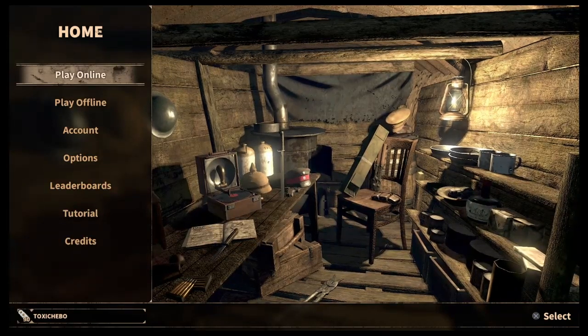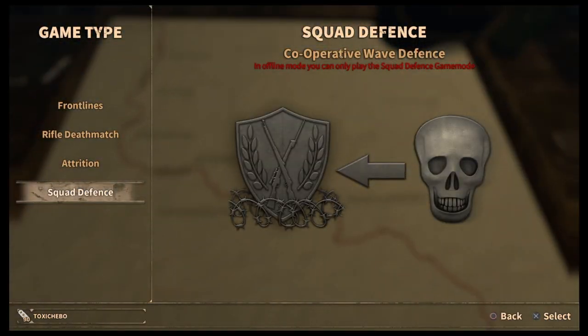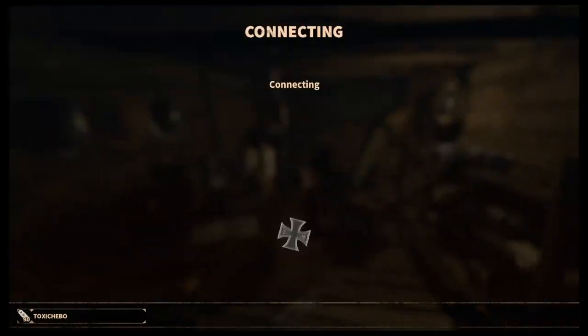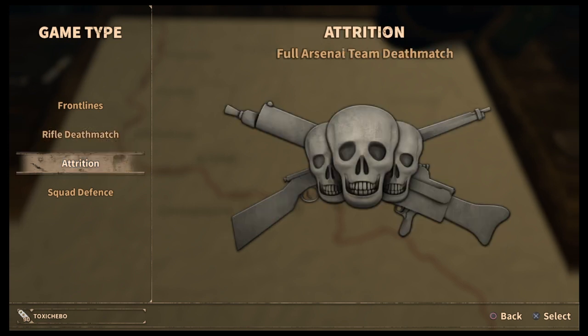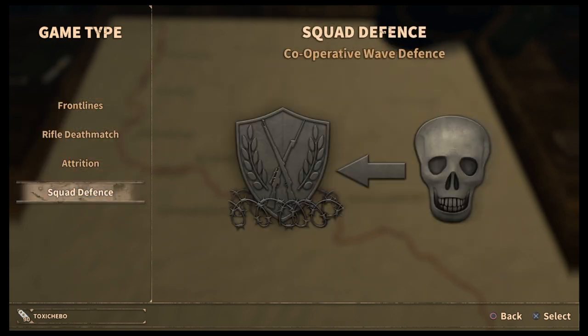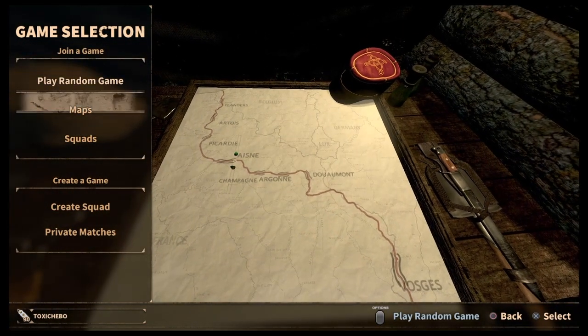So we've done the settings and we're going to move on to how squads work and different game modes. If you play offline, the only game mode available is Squad Defense - this is a mode to practice on by yourself, you can't invite anyone else. It's you versus waves of enemies - it's okay, not too bad. If you go online you can choose four different game modes: Rifle Deathmatch, Attrition - people don't really play those at all - Front Lines and Squad Defense are the only modes people seem to play.